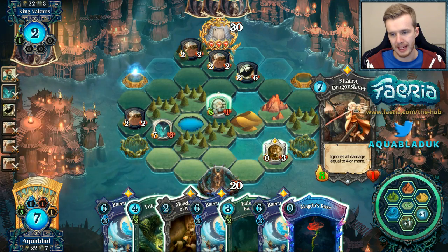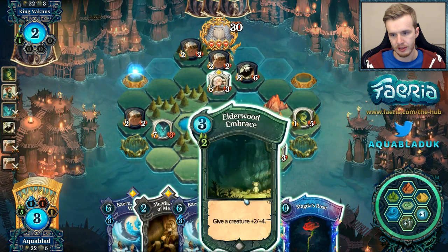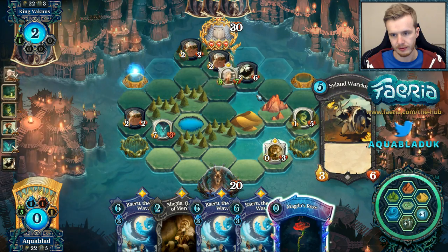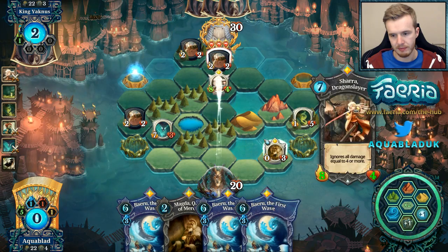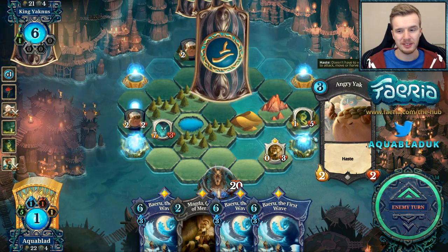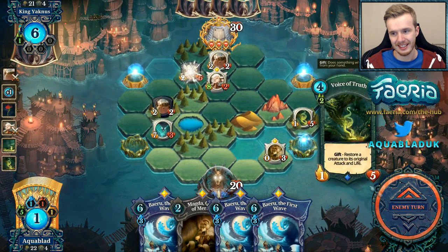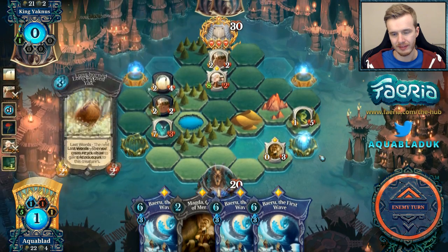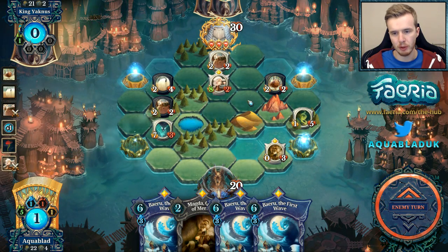Now we can reset Shara back, which I think is pretty good. We can do this into an Elderwood Embrace and clear this. Now these two can clear — let's take one of them. I have a lot of Beirus for a green player. Going to run Shara in there. So now we can start pushing some orb damage — that should be handy.